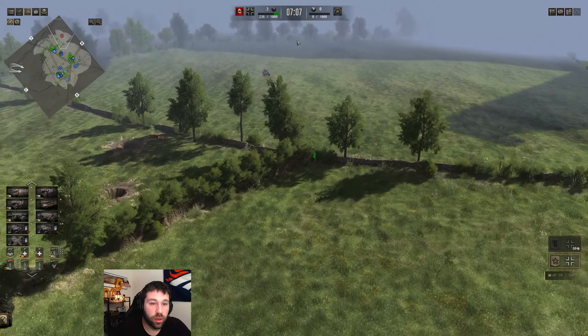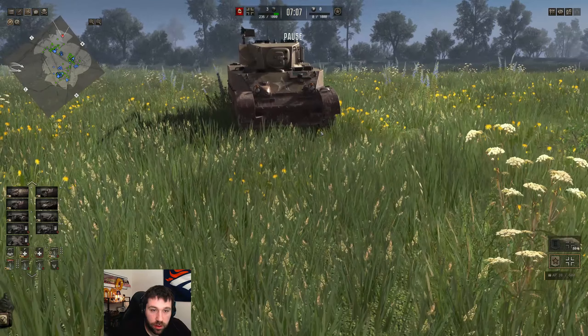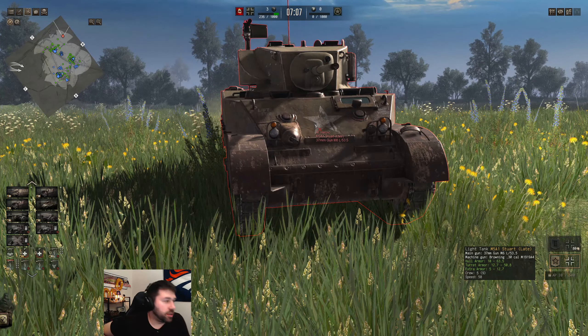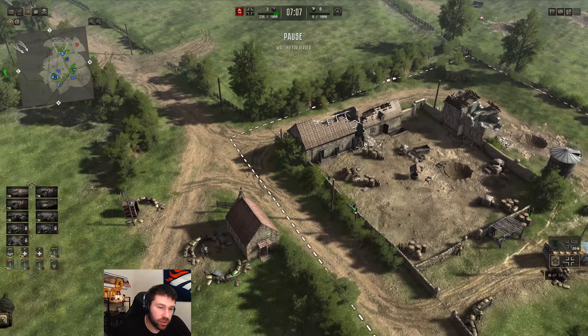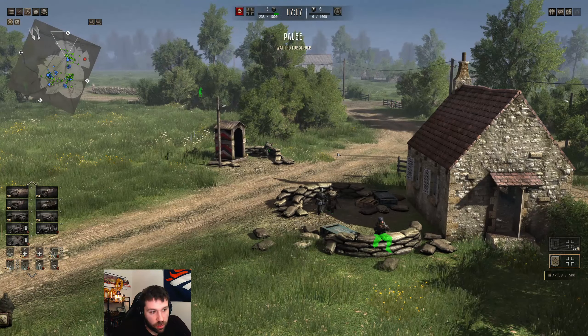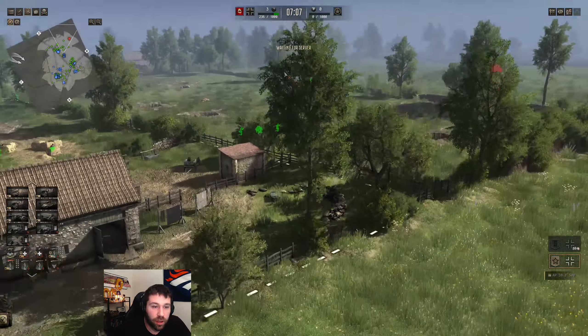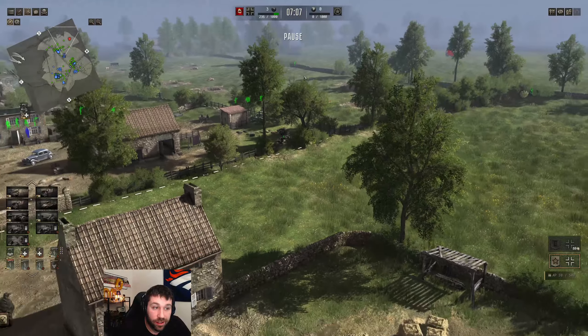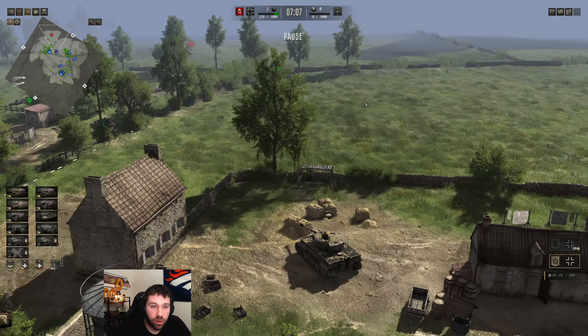I'll pause it real quick while our first steward comes into play. So what I have set up — I assumed based on the things already in place, like the MG clearly looking up this road, that it's probably going to come from the south. Being that there's an MG nest right here, I thought they're probably going to come from the southwest. We have our Tiger here just kind of waiting.